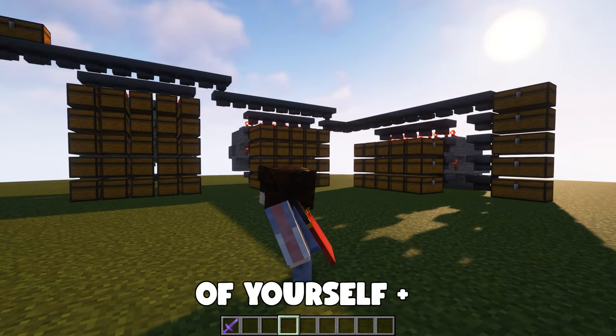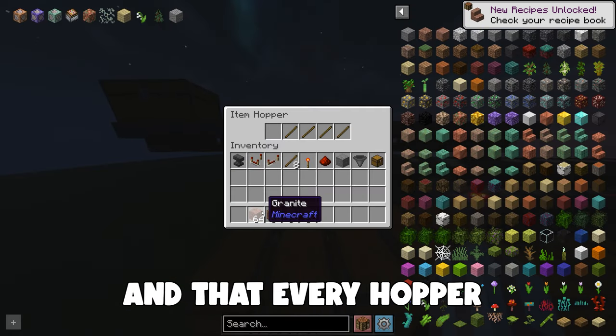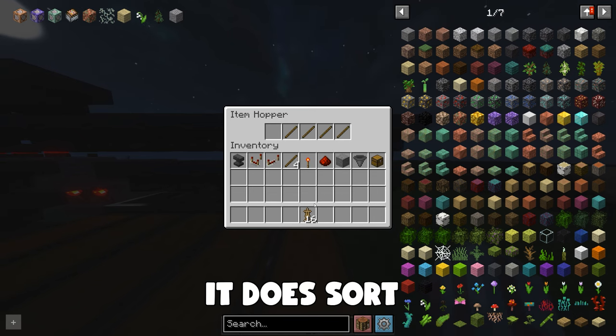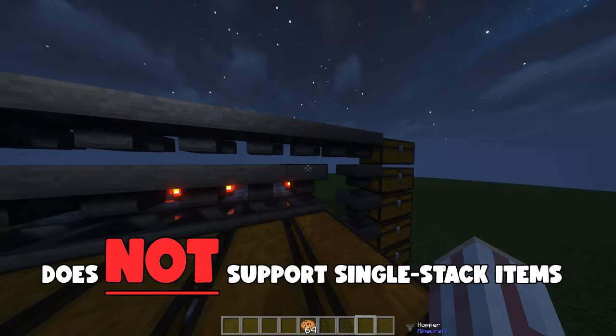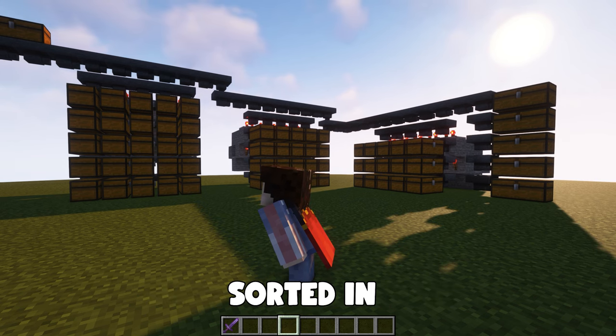Before you get too far ahead of yourself and think the build's done, you still have to go through and make sure all your sticks are in place and that every hopper is filled with an item. One thing I wanted to make sure you knew is that it does sort items that only stack to 16 — instead of 41 items, it'll take 10 in the hopper. However, it does not sort single-stack items.